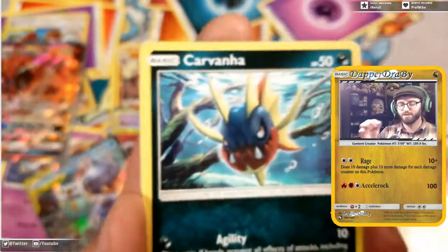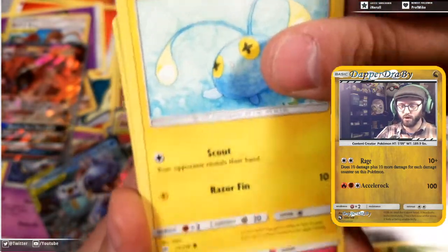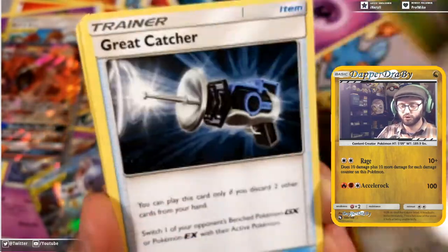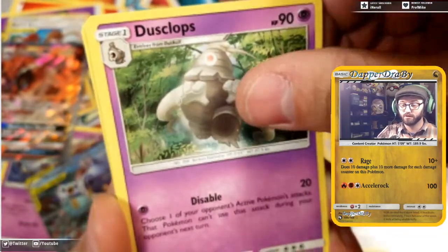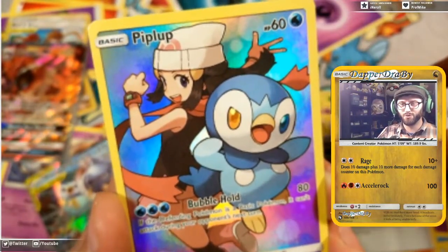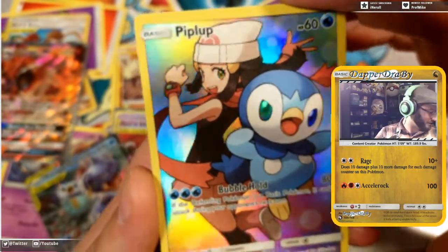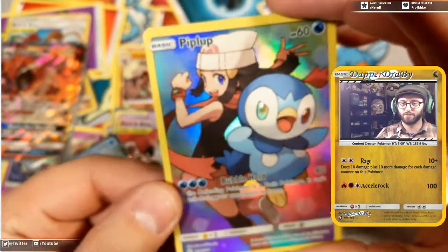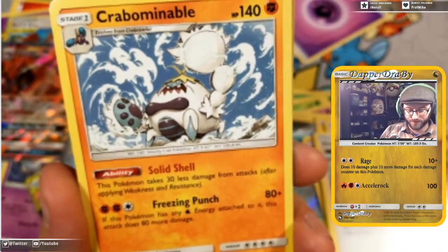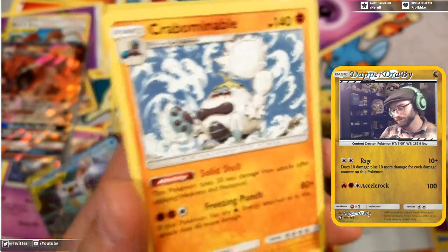Last pack — water energy? Nope, psychic. We got a Carvanha, Chinchou, Oddish, a Great Catcher — great to have — Dustclops, Professor Oak's Setup — a very good card in this format. And this is a Piplup pack — my bad! Our random rare is a Crabominable. Solid Shell: Freezing Punch does 80 more damage if you have any water energy attached. Love it!